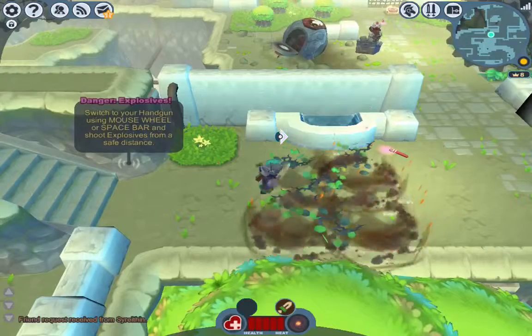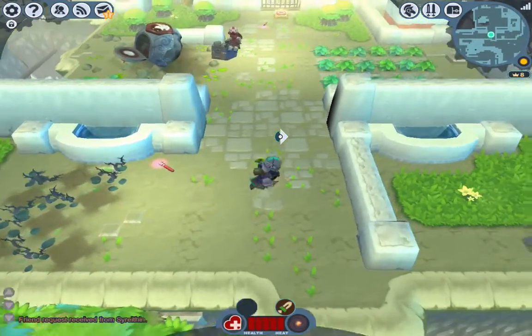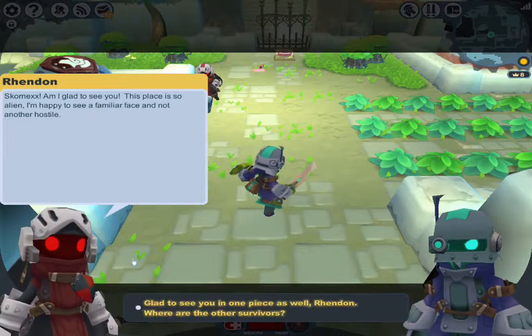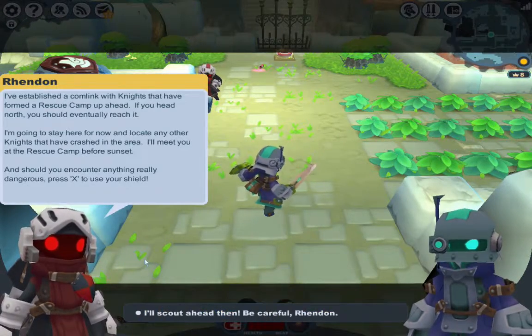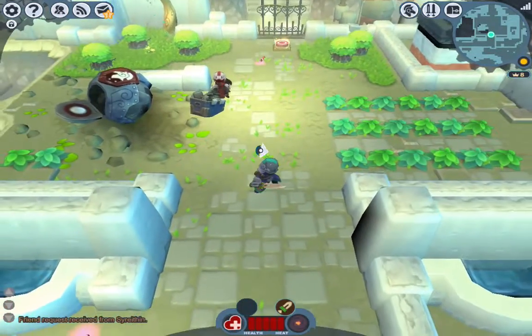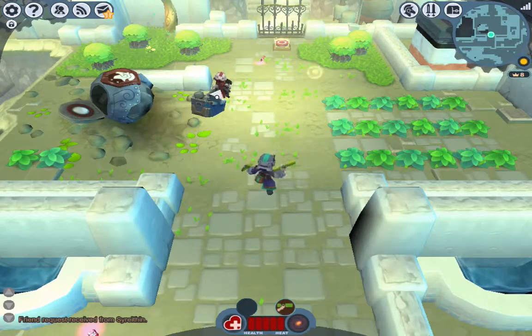Whoa, what are these little red boxes? I found out what they were. If you press the spacebar, you'll switch to your gun. Now it really looks like Boba Fett.